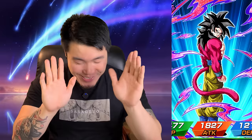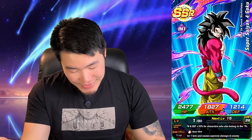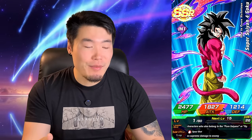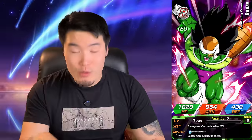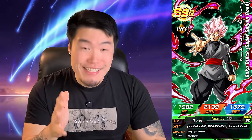Fake-out UI — still a good pull, still a good unit. That's my first dupe for Super Full Power Saiyan 4 Goku, so got that out of the way. Now we're three for four on useful units. Another Rosé, another Rosé! Cool — he's at 69% now.